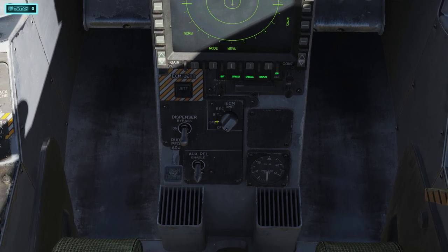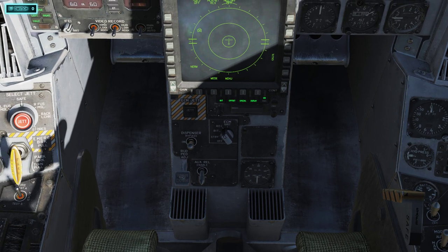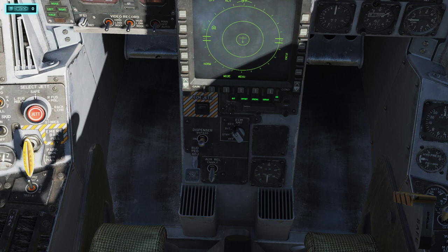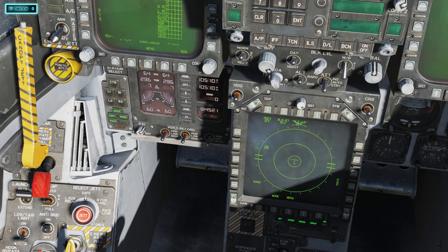Now set up your countermeasures. I like to keep this on Bypass, then right-click this knob and put it on REC. This lets you control your electronic countermeasures so you don't run out as fast. If you set it to On it will use a lot more, and you'll run out of flares and chaff much quicker. I'm not 100% sure on all the countermeasure details, but setting it to REC is what everyone told me to help maintain a good count.